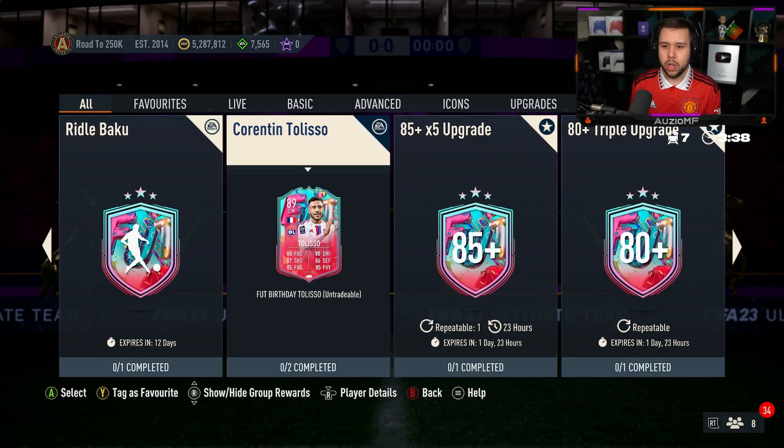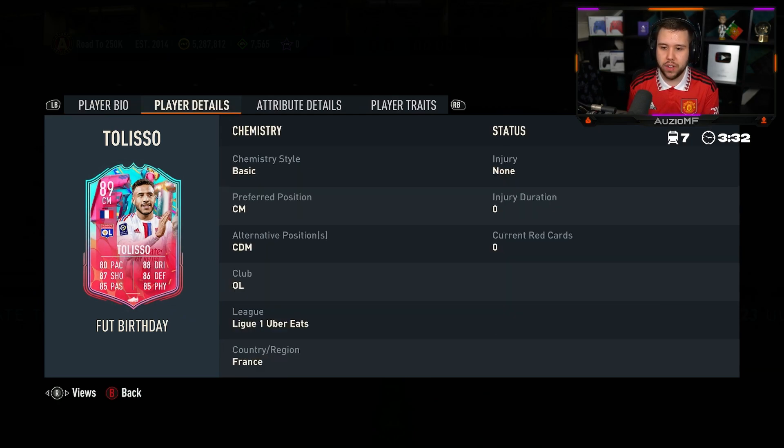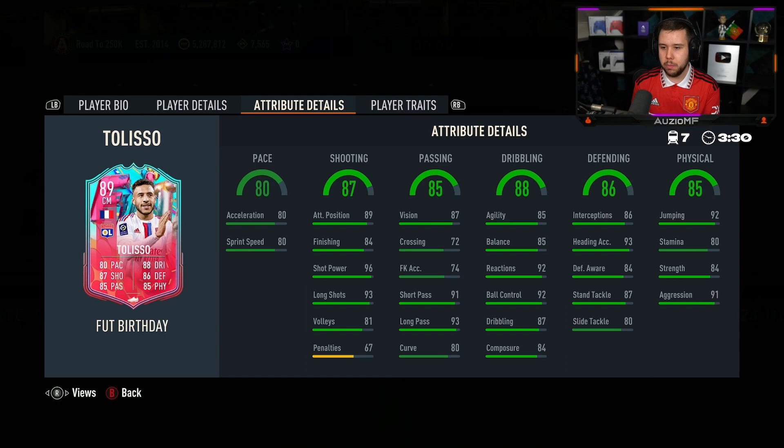They've released Taliso — three-star skill moves, five-star weak foot, high/medium work rates, five foot eleven center mid. Wow, look at the shooting stats for a center mid, those shooting stats are amazing. The passing stats are incredible as well.